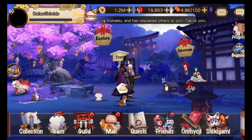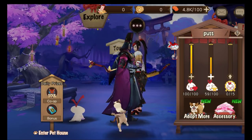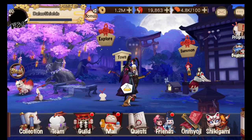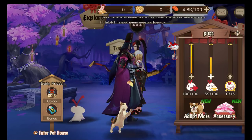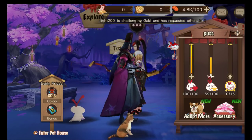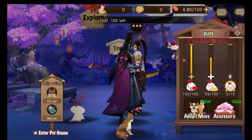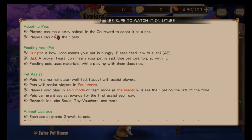The new thing we also have is the pet system. At your main screen you'll see a pet — either a cat or a dog — and you tap on it to give it a name. I just put 'Puss' because I had no idea what to name the cat. Players can tap a stray animal in the courtyard to adopt it as a pet, and then feed it. A bowl icon means your pet is hungry — feed it with sushi, which costs AP.